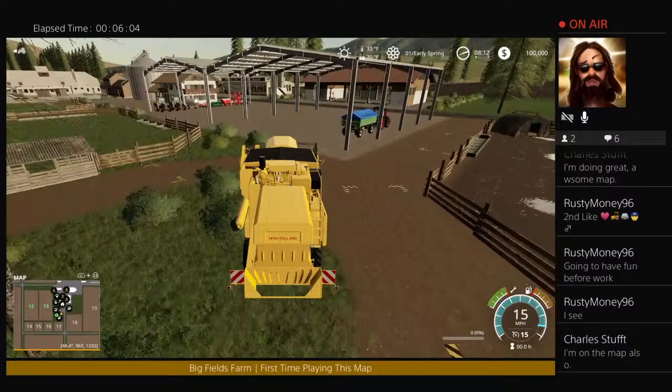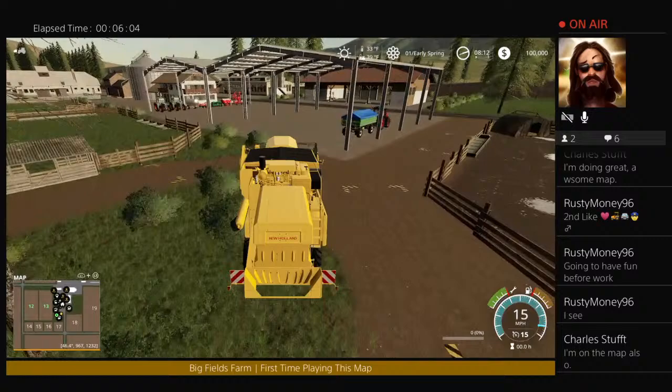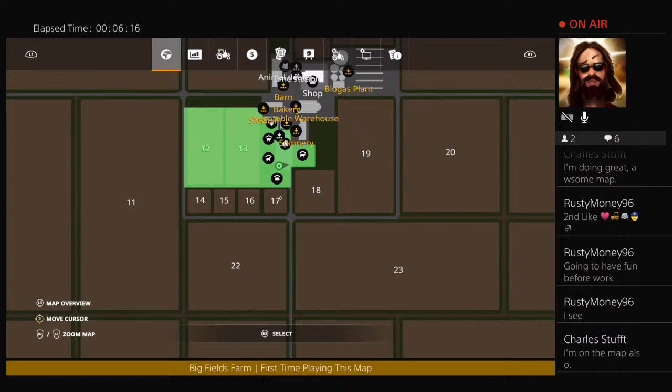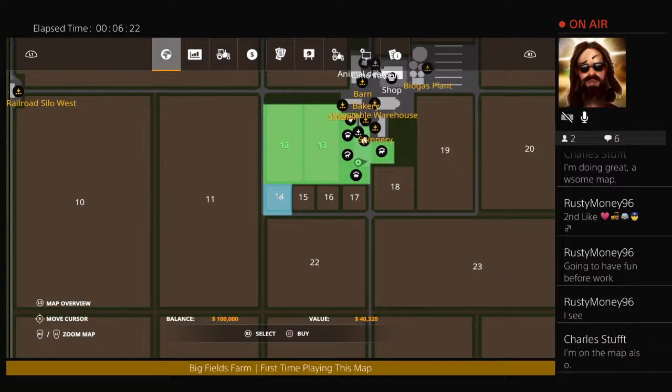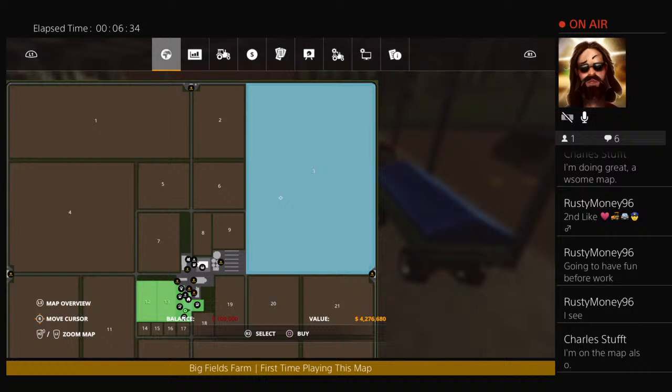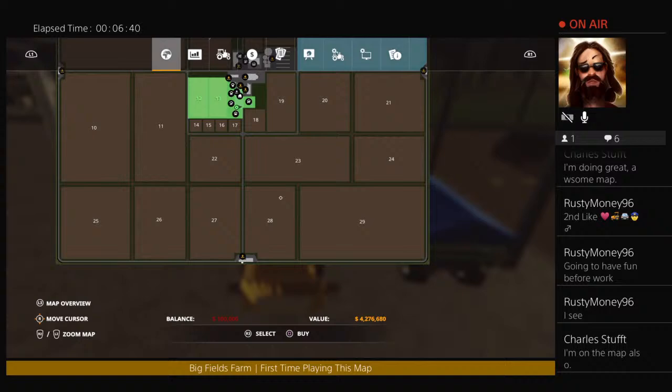One of the two fields we own. We've got a hundred thousand dollars. Kind of curious — let's see what land prices are like. Forty-one thousand, thirty-five. So these are between thirty-five and forty-two thousand. Field three looks like the biggest field in the whole map, at four million two hundred and seventy-six thousand six hundred and eighty dollars. That's a lot of money.